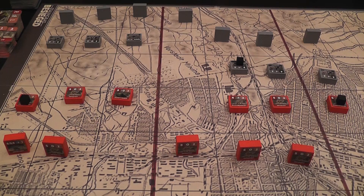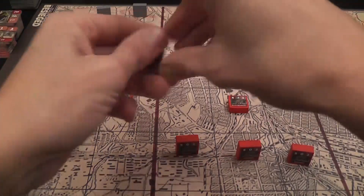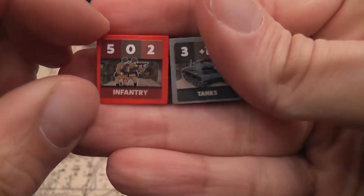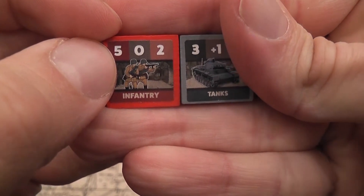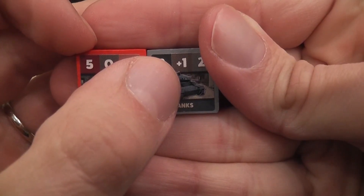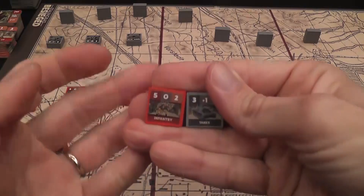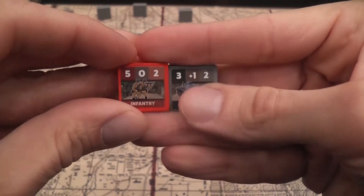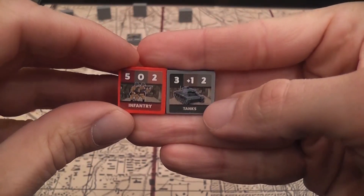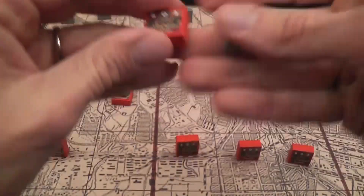When you are attacking, you start with the attack factor of the attacker — let's say five. You modify based on the defense factor of the defender, so five plus one is six. That is the number to hit. You roll a die; if you roll a number higher than that, you destroy the unit of the opponent. There is no step reduction — it is your full strength or you're dead. If this unit was attacking that one: three, modified by zero, then the number to hit is a three.